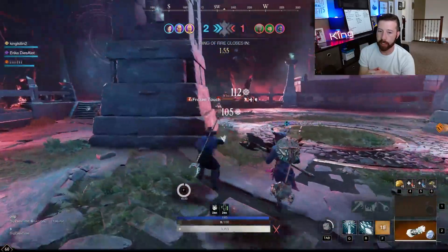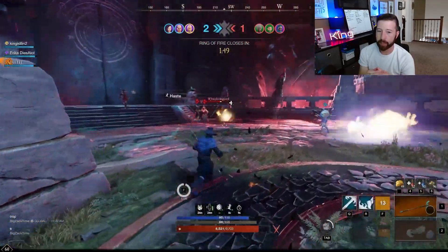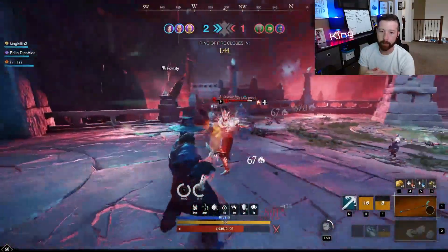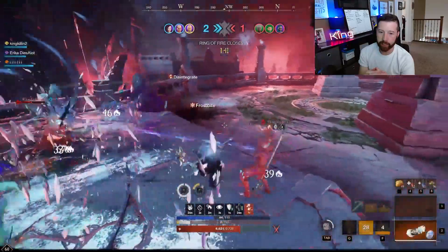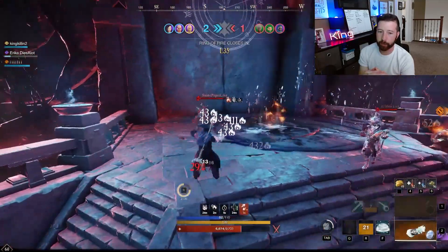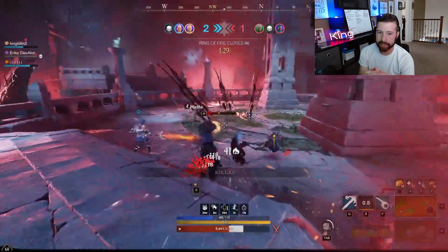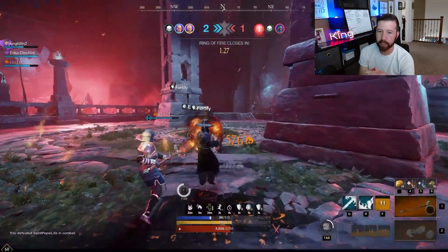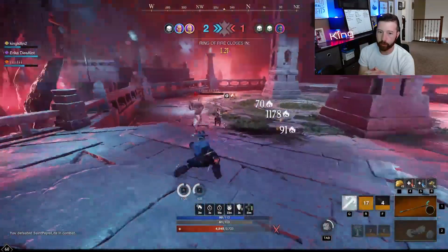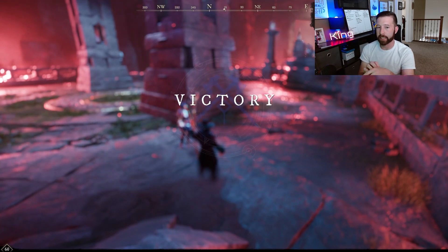Controlling the battlefield is key — the Ice Storm really helps manage that. They go right side so we place it there and hold them back, then we push left. I create a distraction by getting behind them, throw Ice Storm down to create chaos, then melt one guy with Flamethrower because he's not paying attention. He tries to run, I throw him in Ice Storm and keep attacking for good DPS. We chase to get the two-on-one, then push with fire staffs and melt him quickly — you can see how fast that round went.